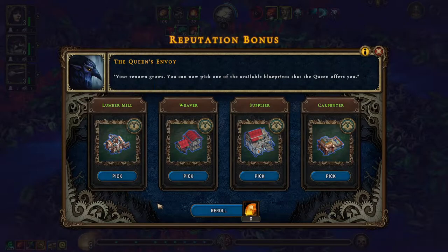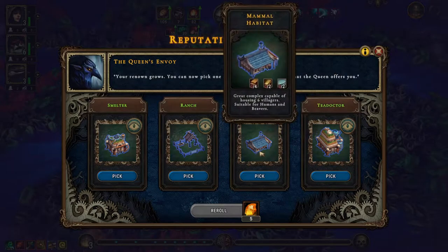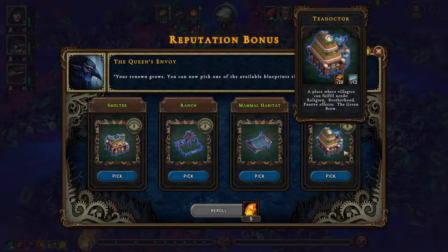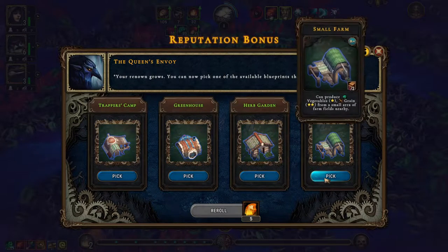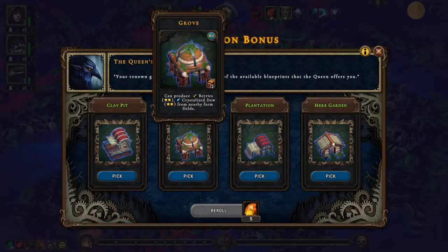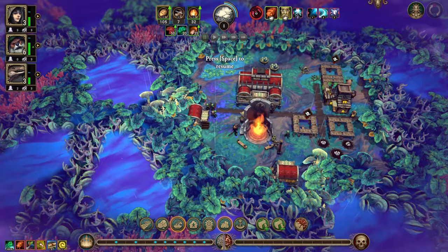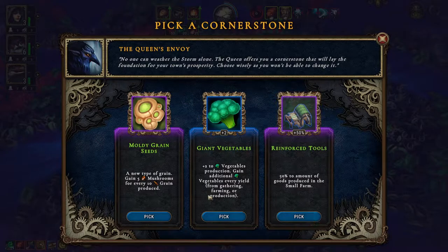I kind of feel like re-rolling this. The ranch is not bad. The mammal habitat would be quite nice. I want the small farm and I want the herb garden. I actually think I'm going to take the five mushrooms — the 50% is too good.